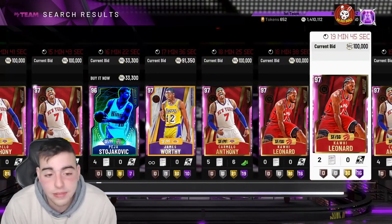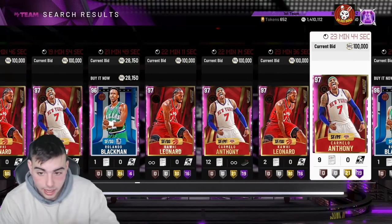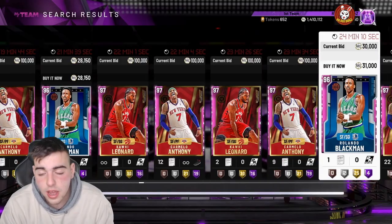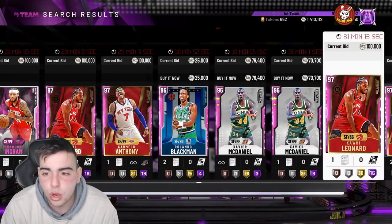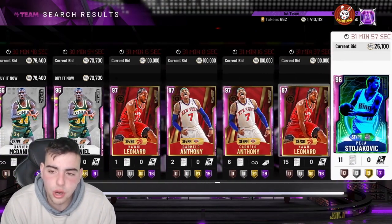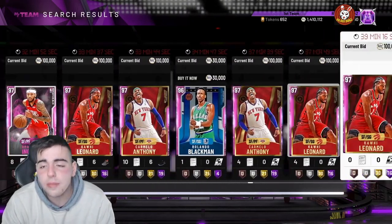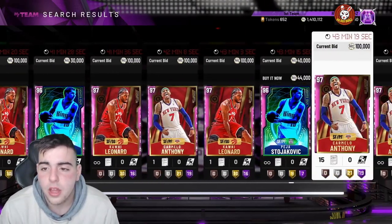Cards will probably drop in value somewhere during next week since 2K usually doesn't drop content on a Saturday or Sunday. I did see content drop on a Sunday once — Legacy or Prime. One thing I'm confused about is why 2K dropped content on a Thursday instead of Friday. It looks like they've been dropping the auction prices a lot, trying to reboot the auction. But you never know — a crazy Pink Diamond locker code could drop tomorrow, so sell while you can.